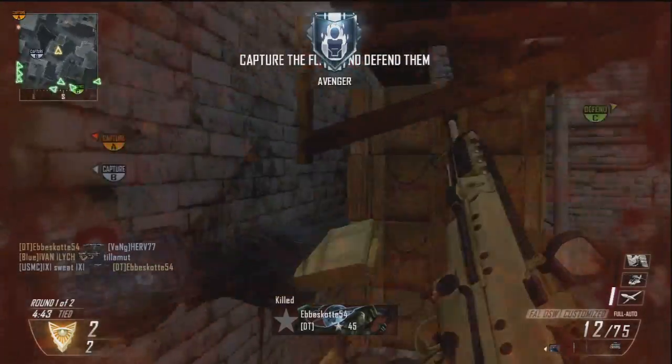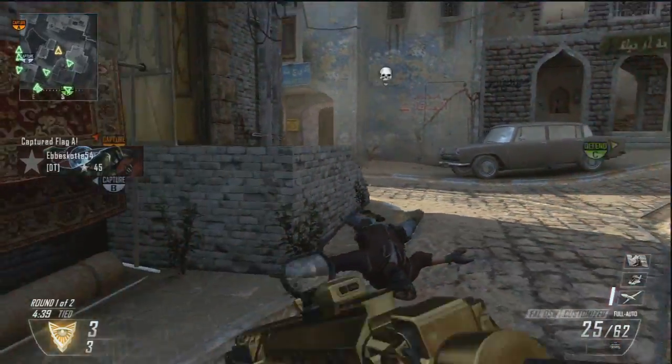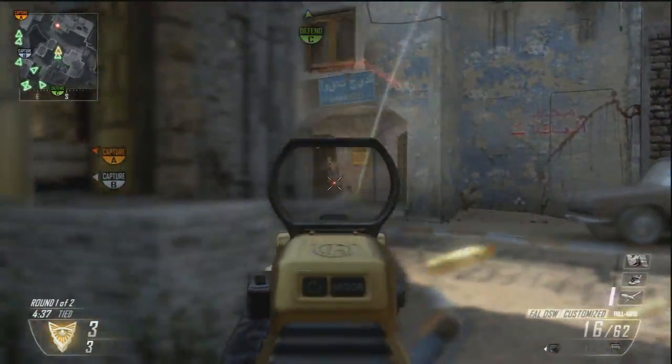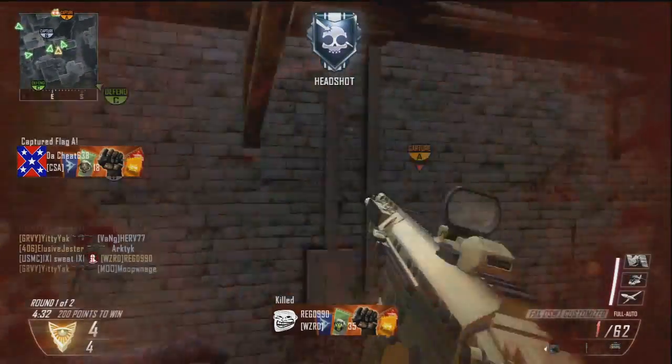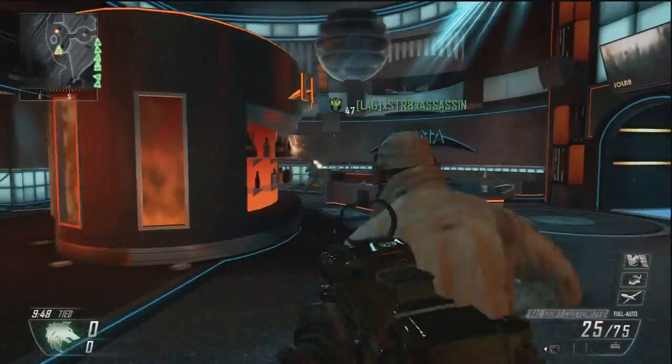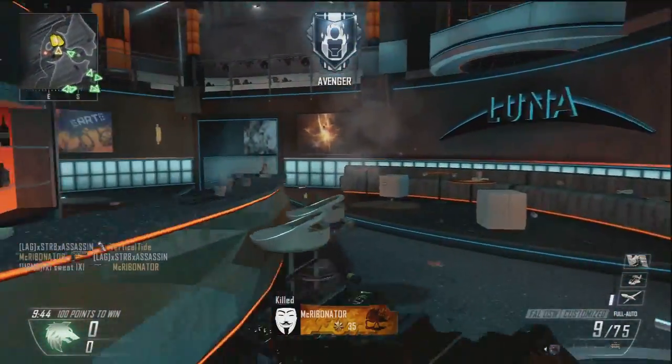I know there's been a few channels that have posted some gold FALs already — Sergeant Merrill's being one of them. But I want to talk about the gold FAL and how it stacks up compared to other weapons, and that dreaded 'OP' term that everybody uses, thrown around so often in Call of Duty and first-person shooters in particular.